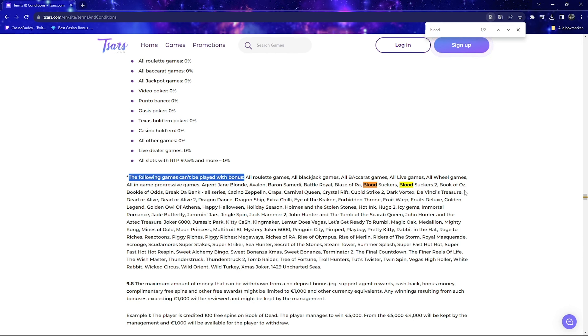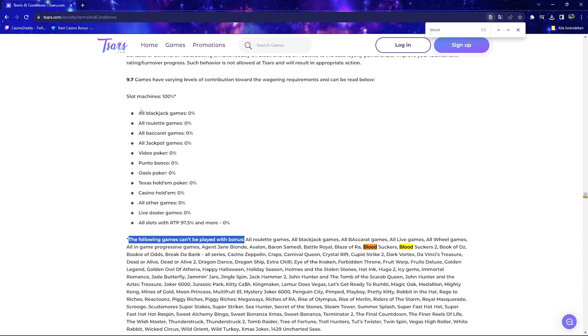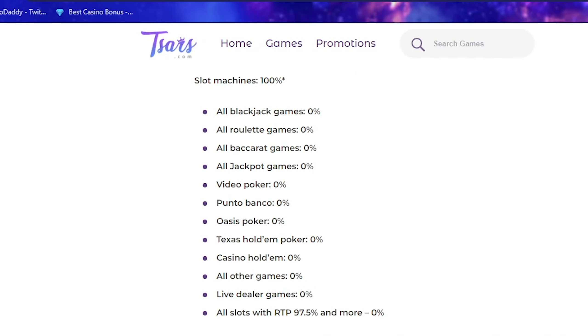Now on this site it says that the following games can't be played with the bonus, but on some sites it may say that and yet you can still play them — thus breaking the terms and risking that your winnings get removed. So I personally like to have this list in another tab when I play, and when you're about to enter a new game you just search for that title in this list, and if it's not there you're good to go. You can also see that in this list it mentions that roulette, blackjack, live games, etc. are not allowed with a deposit bonus. It is important to note that on the vast majority of casino deposit bonuses, table games and live games are not allowed, and if they are, the bonus will usually be called something like a live casino bonus.